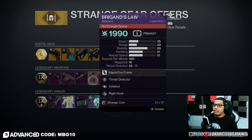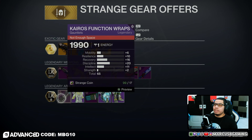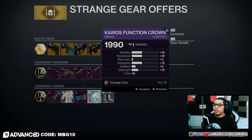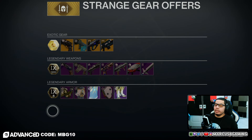Moving on to legendary random roll armor: for Warlock there's a Kairos Function set. Gauntlets are a 65 roll with 20 discipline and 16 recovery. The chest is a 63 roll with 15 discipline and 18 resilience. The helmet is a 66 roll with 16 mobility, resilience, and discipline. Boots are a 63 roll with 20 mobility and 19 strength.